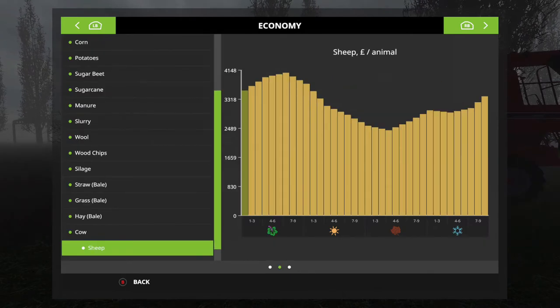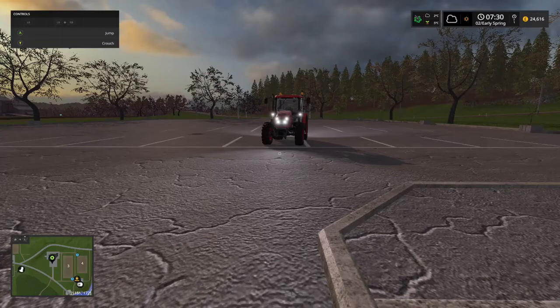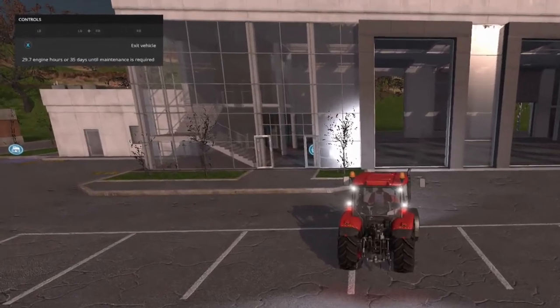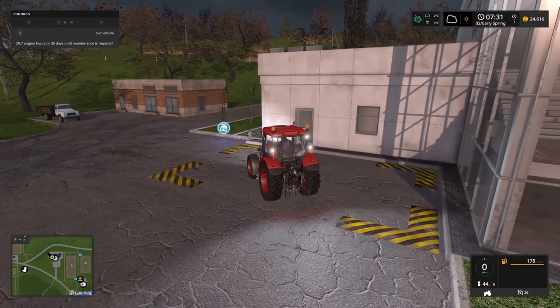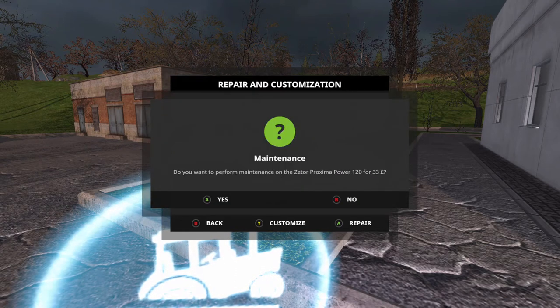It changes the economy and it changes when you can plant and when you can harvest — it's pretty amazing, it completely changes the game. It also changes the way that the vehicles are going to need maintaining; they can actually break down now. In the help box in the top left-hand corner it gives you how many hours it's got, and it includes a time span of always one game year before it'll need servicing. To service your vehicle, just drive it to the workshop and where you would normally sell it, park it in there and you now have an option to repair it.